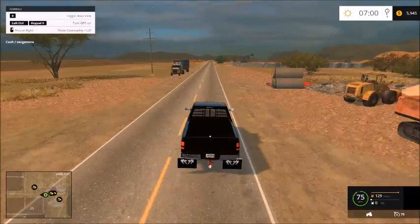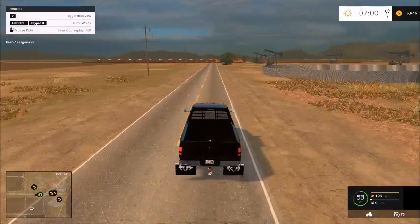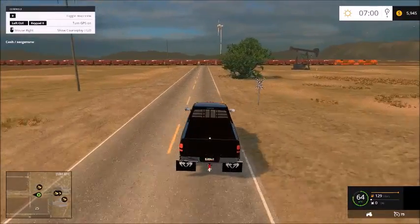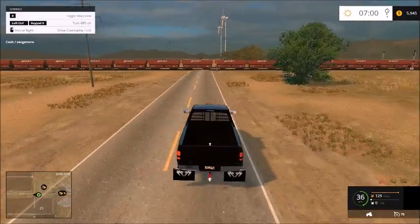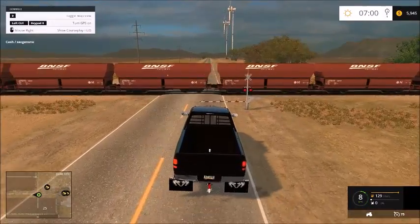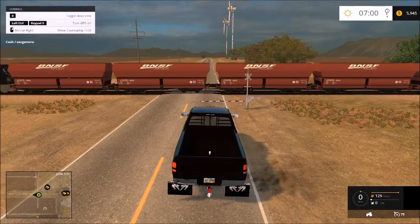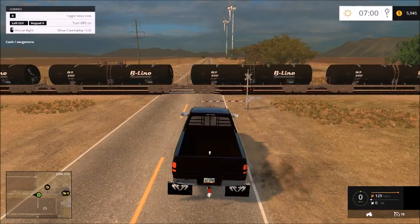Oh, the train's coming — we might as well just go real slow then, even though it's hard for this truck to go slow. I'm going to try to play this as realistically as I can. Driving out of cab — I know that's not realistic, but this is just how I drive most of the time in Farming Simulator.